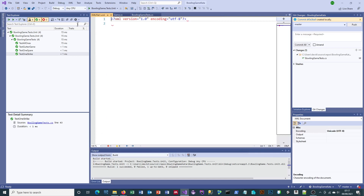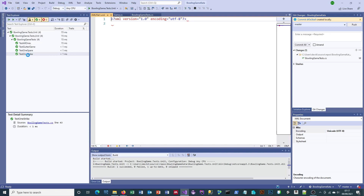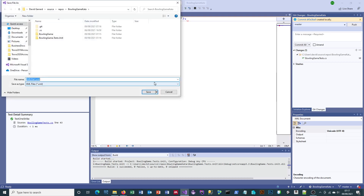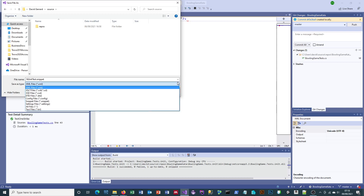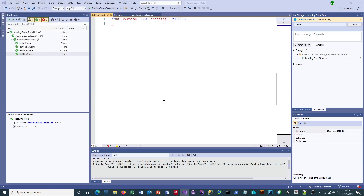Before I go any further let's save it. I'm just going to put it somewhere not in the actual repo — I'll put it in my source directory so I can come back and get it. I'm going to call it nunit.snippet — that's the name for these. I need to set that to All Files as well, otherwise it will call it .snippet.xml and then it will break and nothing will work.